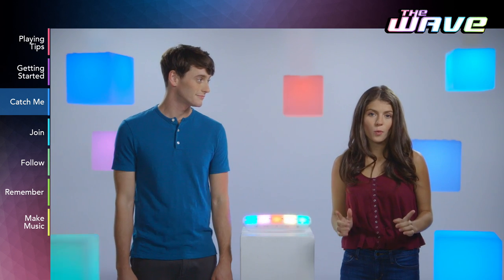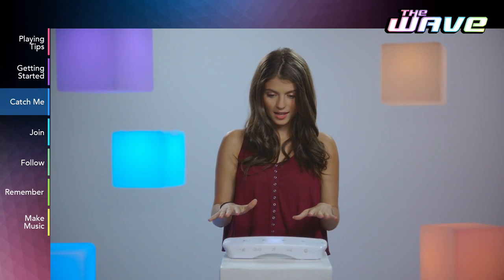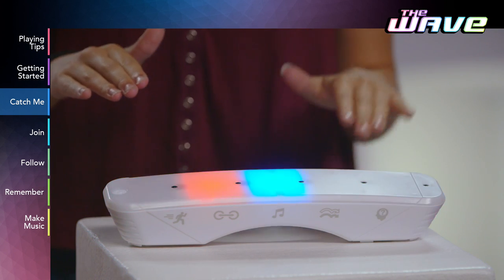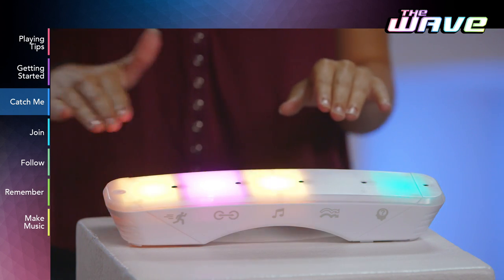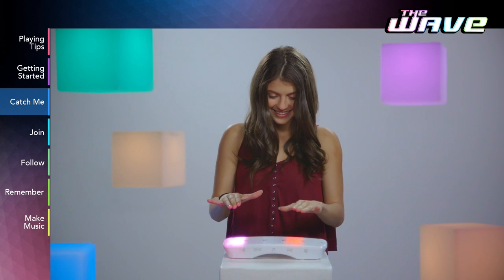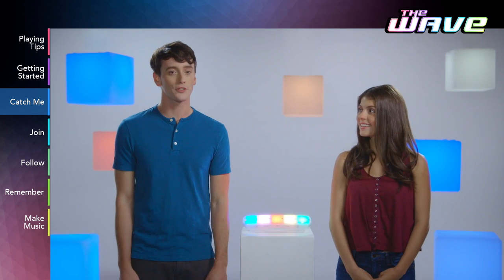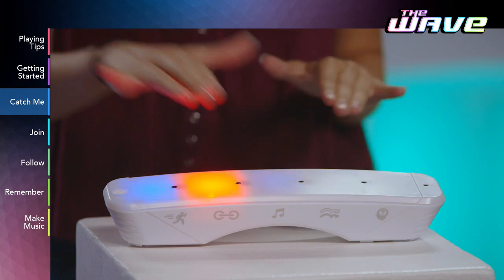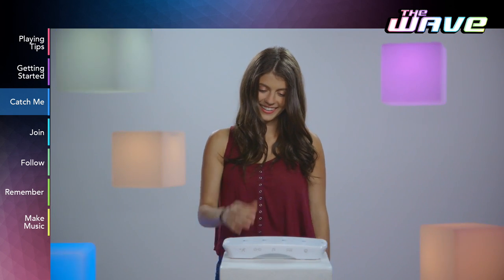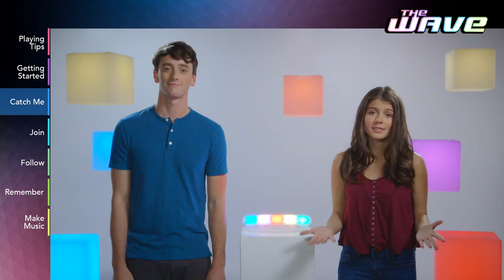In Catch Me, you're going to be chasing one target color during each round. The Wave will announce the color, and when the music kicks in, trigger the color each time it flashes. The Wave will track each of your correct and wrong triggers. The game will level up as you play, getting faster and introducing new colors. If you miss too many colors or answer wrong too many times, the round will end. At the end of the round, the Wave will announce your score. The game unit will remember your high score as long as you don't switch to Demo Mode — Demo Mode resets the scores.